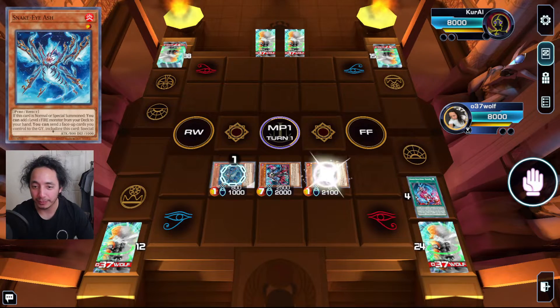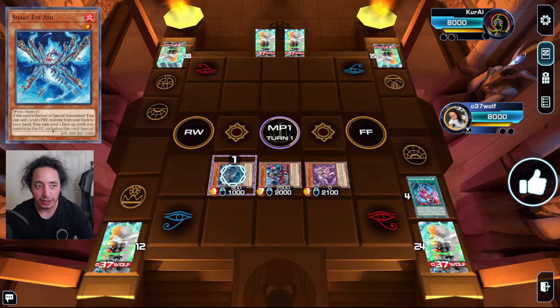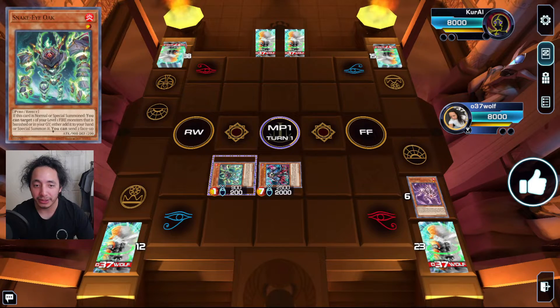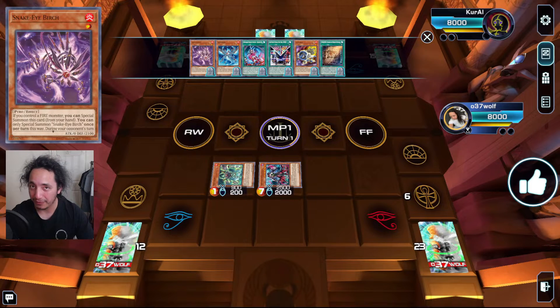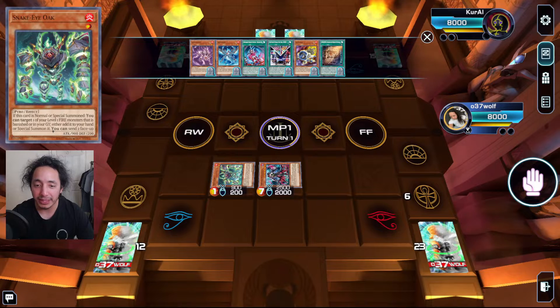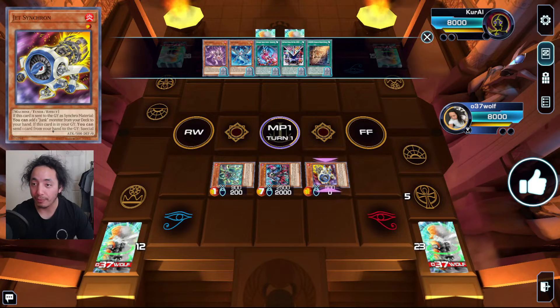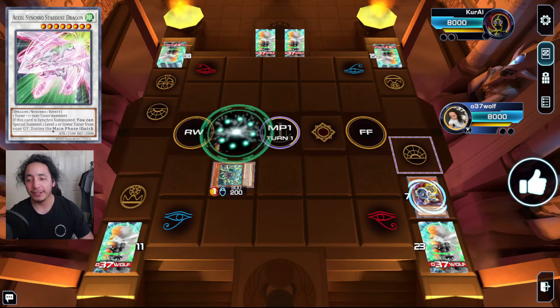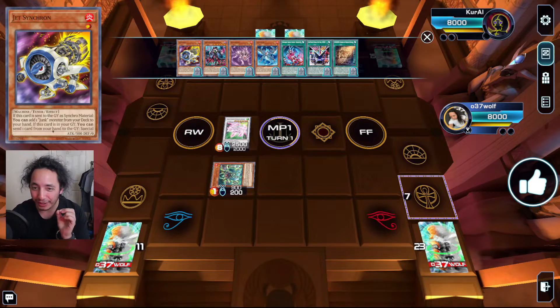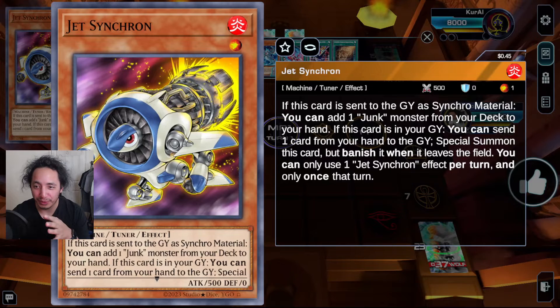You special summon Birch to fulfill the cost, then use Ash's effect — sending it to summon the green one. The green one lets you summon back a Fire monster from your graveyard or banish, which is pretty cool. So you activate it and reborn your Jet Synchron. This is where Jet's other effect gets overlooked — because everyone knows it as 'discard, summon itself,' but if this card is sent to the graveyard as a Synchro material, you can add one Junk monster from your deck to your hand.